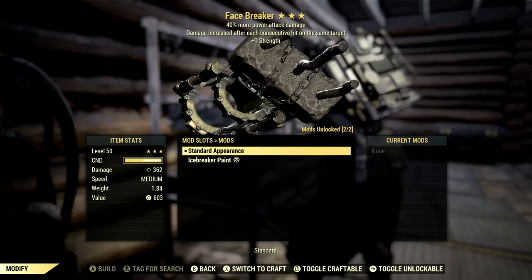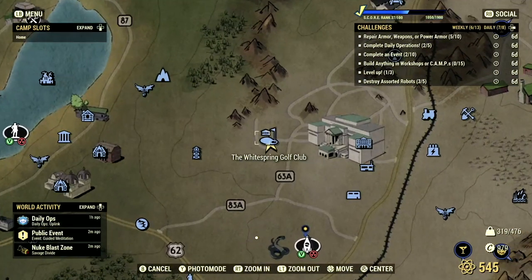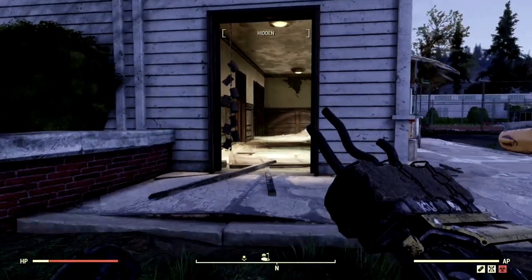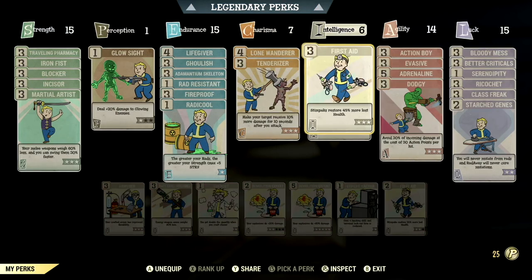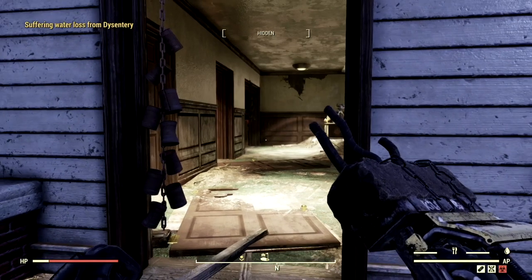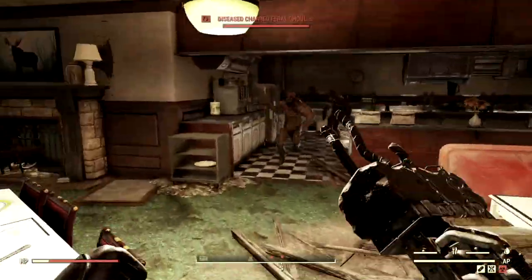Personally I choose to run with the Face Breaker paint itself. This is everything you need to know about the Face Breaker. Now let's get into the demonstrations. The first place we're starting off is the White Springs Golf Club because there is a ton of squishy ghouls over here. The build I'm using — take a picture if you need to — it's not just the weapon that makes the player, but the build, more than the weapon in my opinion. It's not a silent build.